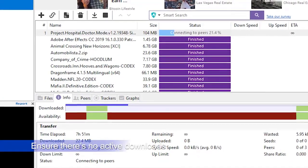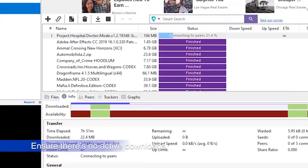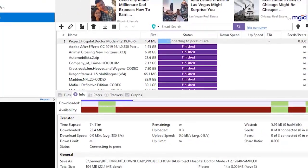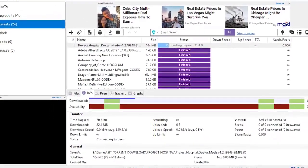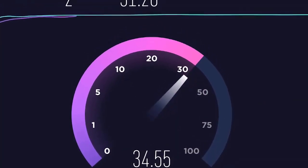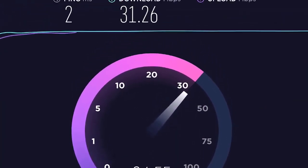If your PC is actively downloading when you are playing, it can affect the game and may cause it to stutter or lag as the map can't be downloaded in time. Make sure to turn off any program that may be downloading in the background, like torrent apps.